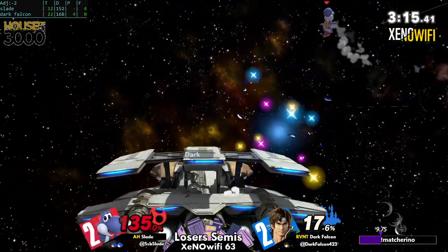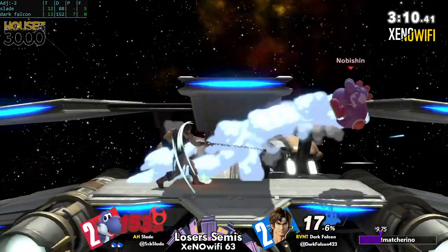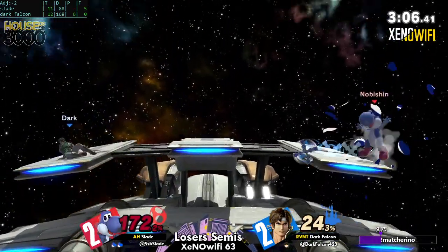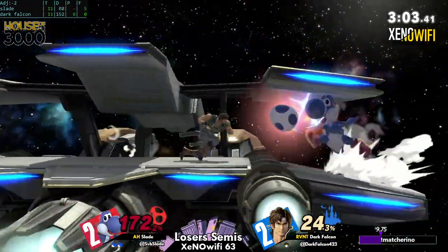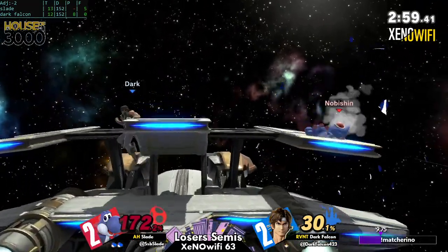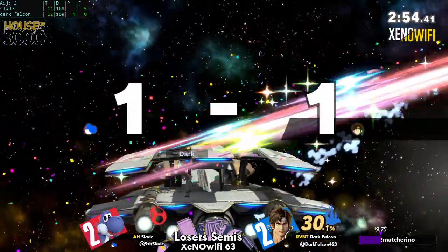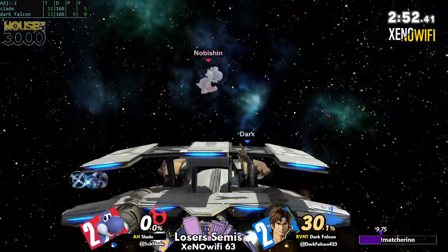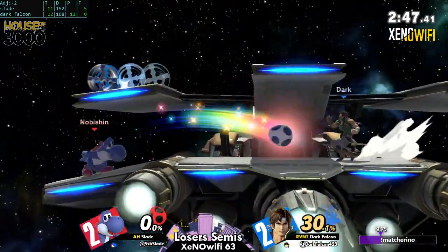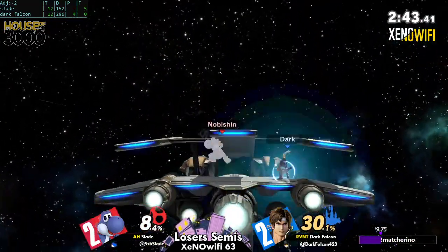Dark Falcon is in a much better spot given how this game began. He tries the up-smash but Yoshi's armor eats the jump — he backs off anyway, recognizing on-hit spots. Slade gets away from danger with only 172 — a death tilt will cover it regardless at 30 percent. This game is effectively even going into its final stock.